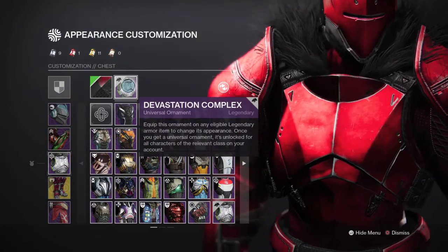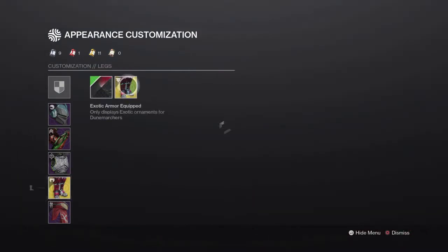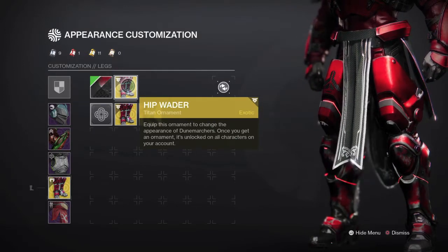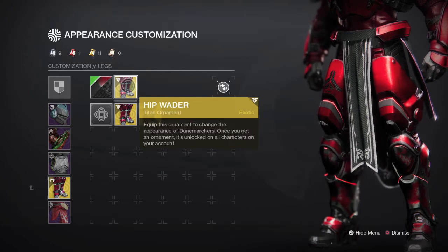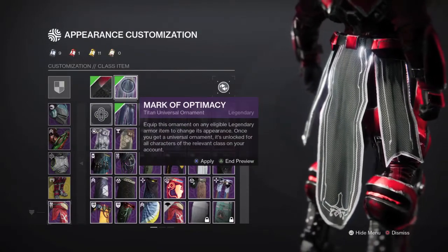For the chest piece I am using the Devastation Complex. For the legs, the Dune Marchers — you can never go wrong with these legs — and I am using the Hip Waiter ornament for that slot.